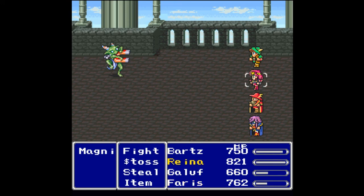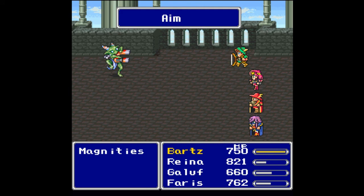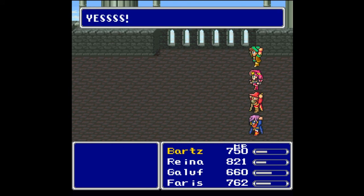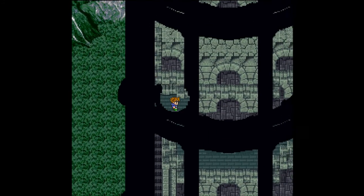Just smack it until it is dead — shouldn't be too much longer. Down it goes. A long fight, a little trolly, but we managed it. 1,266 gil, 655 experience, and two ability points for four enemies — still do not like that ratio but there's not much I can do about it.